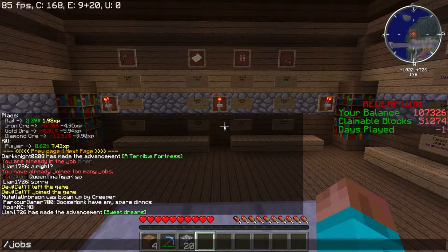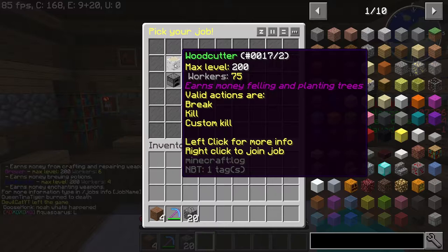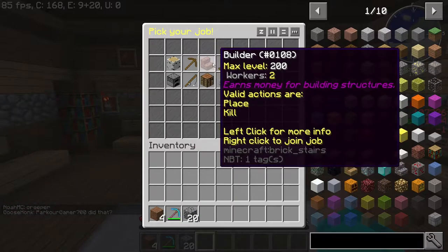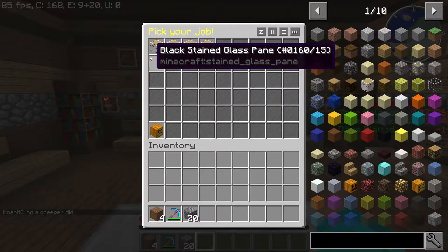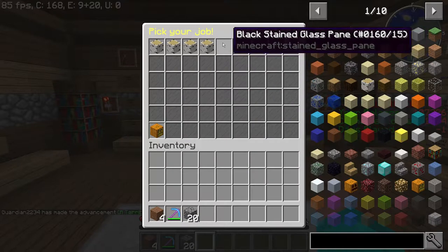Let's do slash jobs browse, and that's actually going to bring up this pick-your-job menu. It's going to show you the info for the max level and the number of people that are currently doing that job. So you can see here, miner — 204 people have joined miner, that's a lot of people. You can see builder, not a whole lot of people joined builder — people are making smart decisions as to what pays out the most. You can right-click to join a job and left-click on the item to get more info, and that's going to show you everything it pays out for each job, each item, each action.